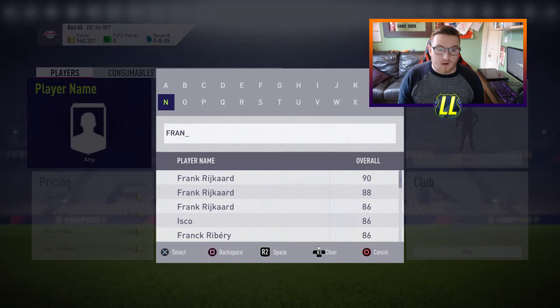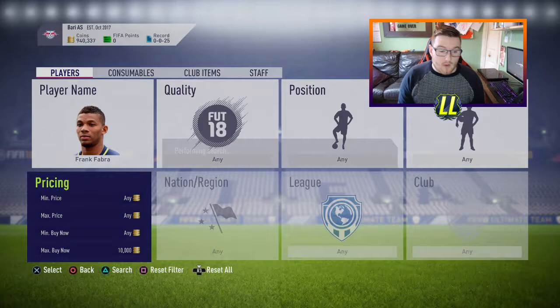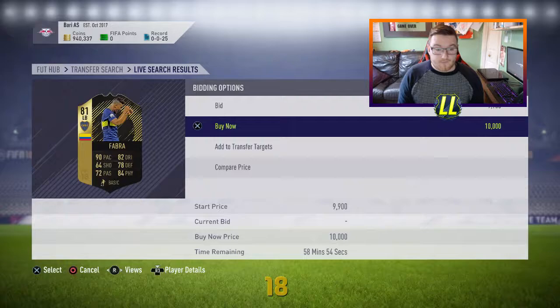Let me just put in Frank here. There he is — Frank Fabra. We're just going for his normal card, but as you can see at the moment his normal card is actually going up all the way to 10k. The cheapest Frank Fabra you can get is 10k and there is such a little amount of them on the market at the moment, which is mad.